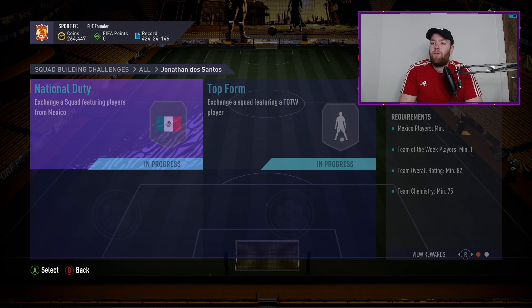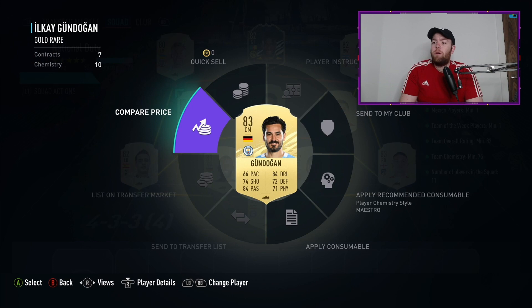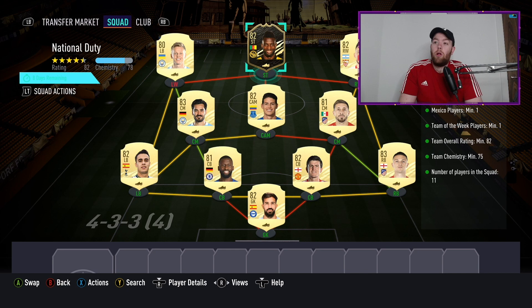Overall it's coming in between 70 and 80k depending on which console you're on. I'm on Xbox. No real standouts in terms of expensive cards — the majority are untradeable. I packed Gun the other day from the 80-plus player pick packs. Rudiger is untradeable, going for like two and a half — nothing of real value. Probably this guy's the only one that'll cost a bit, around 18-19k, so overall it's not that expensive.